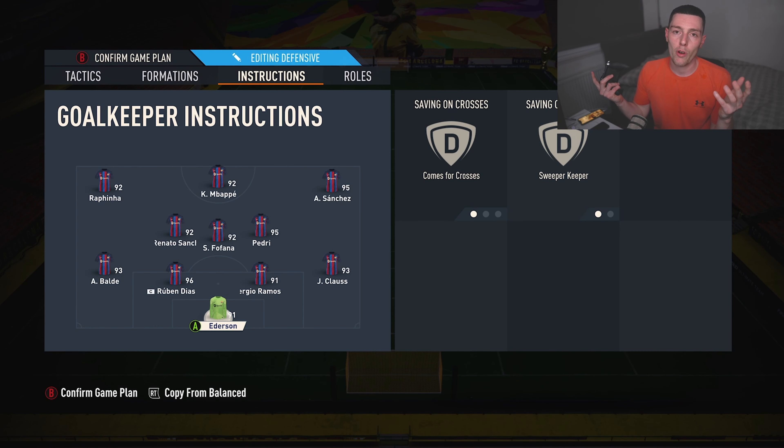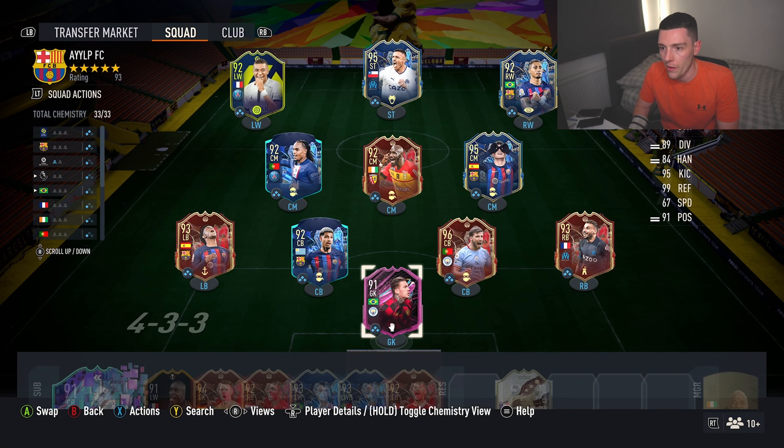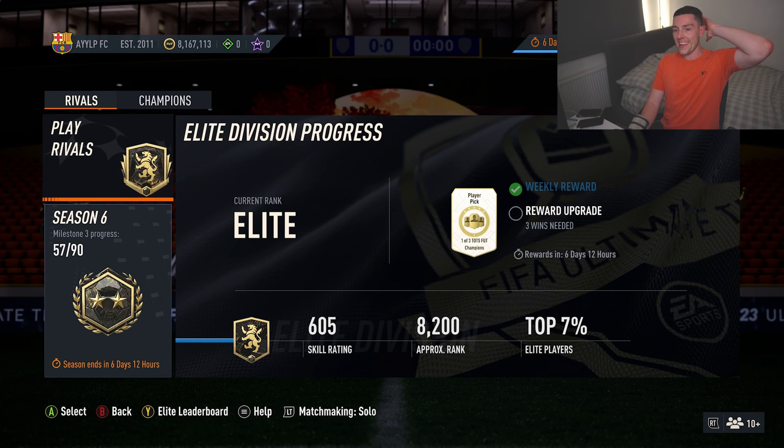Goalkeeper is set to comes for crosses and sweeper keeper — it'll save you now and again, not overly game-changing but it helps. Stay tuned to the end of the video because we have bonus content: not one but two Team of the Season league packs as well as our Elite Rivals red one-of-five player pick. So we're going to jump straight into a game — we've actually finished all of our FUT Champs. This is the squad, pretty strong, and we're going into Elite Rivals.